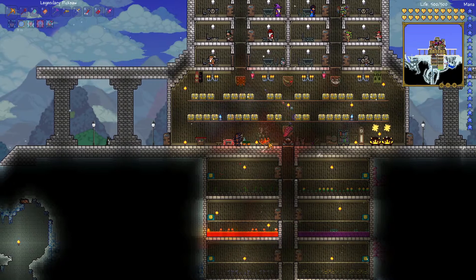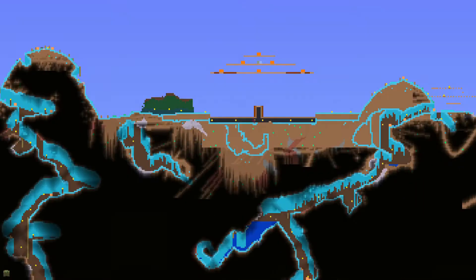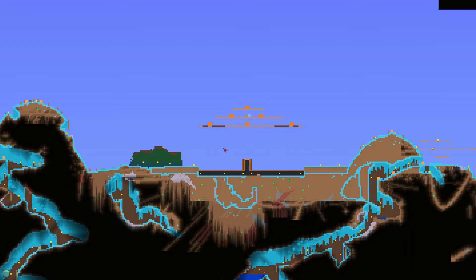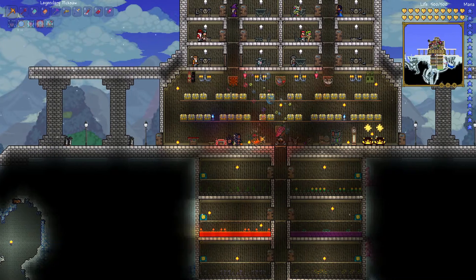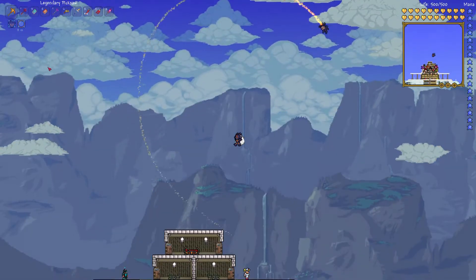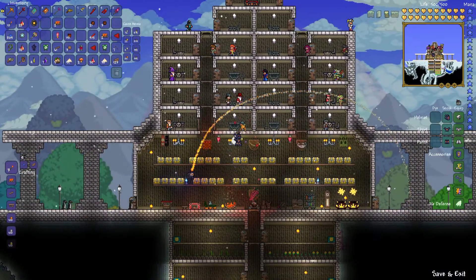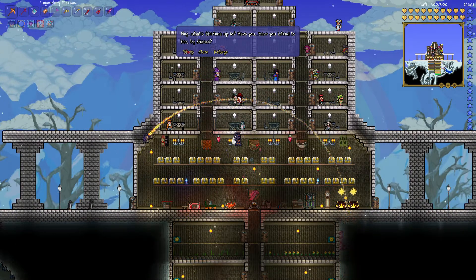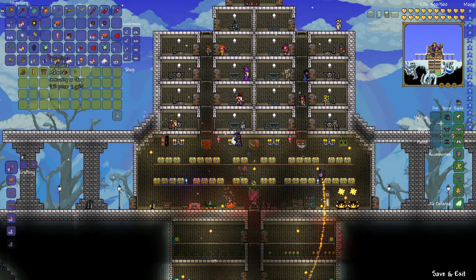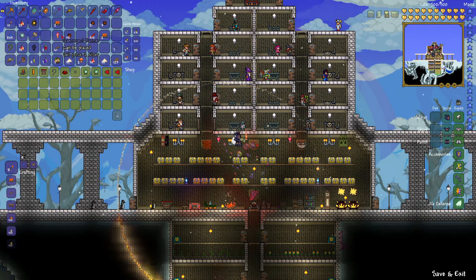Hello everyone, and welcome to episode 92 of my Terraria let's play. So in the last episode we really improved the arena here - it could be better, but it's definitely a huge improvement over the old arena. I could expand this to add more lava; I might try that just before the next night begins. It's a very early day so we can't do the Pumpkin Moon quite yet, which gives us time to clear out our inventories and get some things ready. Tonight we're going to attempt the Pumpkin Moon again - we're definitely more prepared.